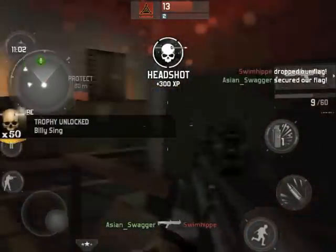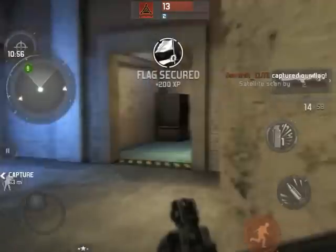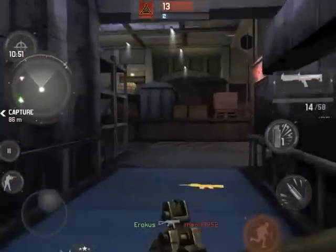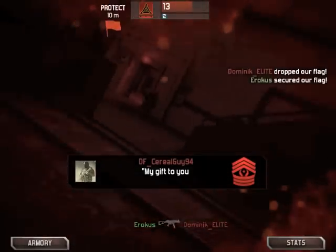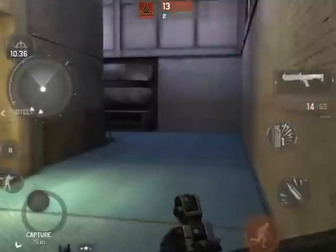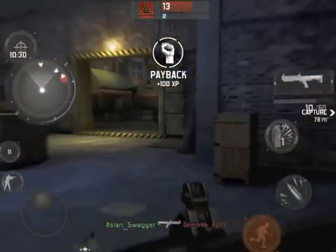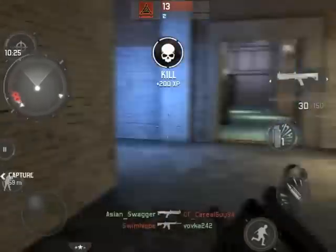For you guys that don't know about this glitch or how to do it — to be able to do this, when you're shooting just hold down the shoot button, but you have to constantly aim down your sights, so you have to keep pressing the aim button over and over again. It's pretty hard to kill your opponent if they're running laterally or sideways, because when you're aiming down your sights you can't really move around left or right — that's the only downfall to this technique.